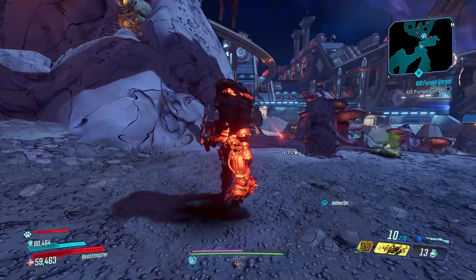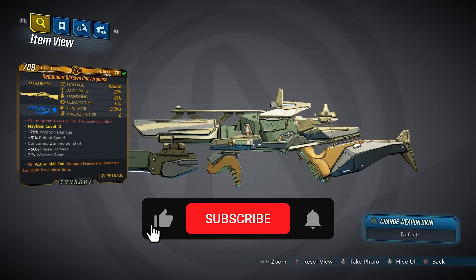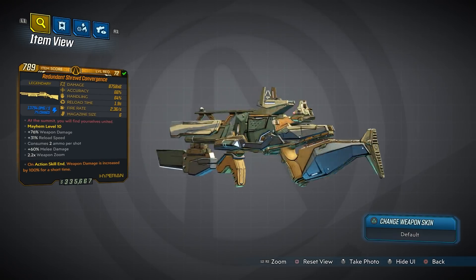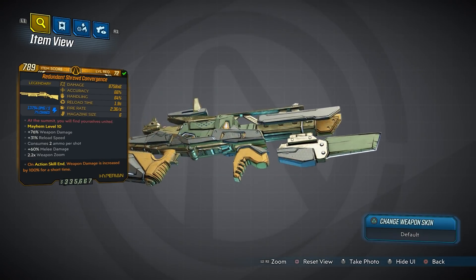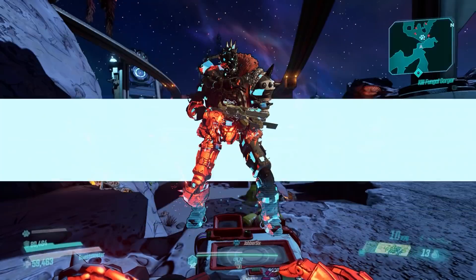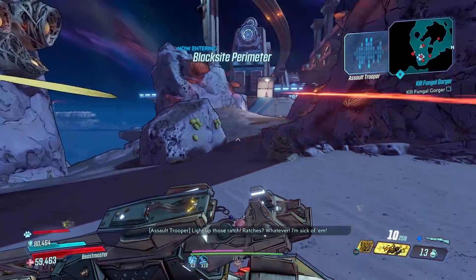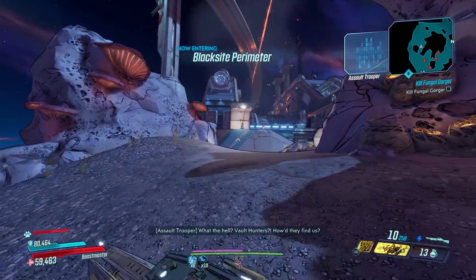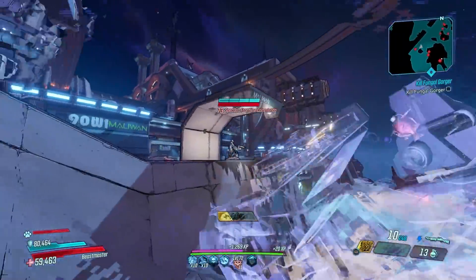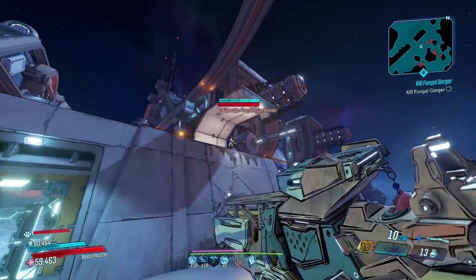What's going on guys, killer six back with another episode of This Gun Rocks. This time we're taking a look at the Convergence, which is kind of like the polar opposite of the last video I did — the Conference Call. This gun is what the Conference Call probably should be, to be honest. The Convergence drops from Dr. Benedict in DLC 4, the Psycho Krieg DLC, and this gun is kind of a pain to farm but can also world drop in that DLC.